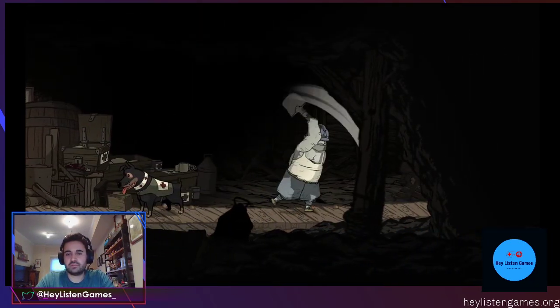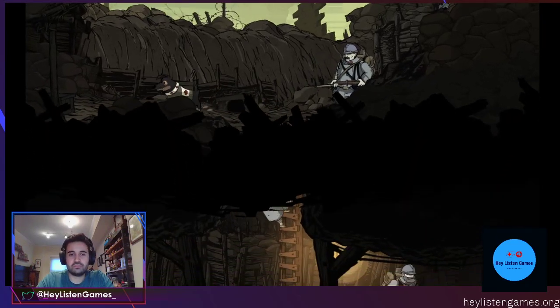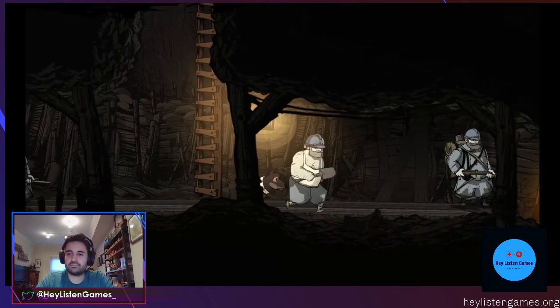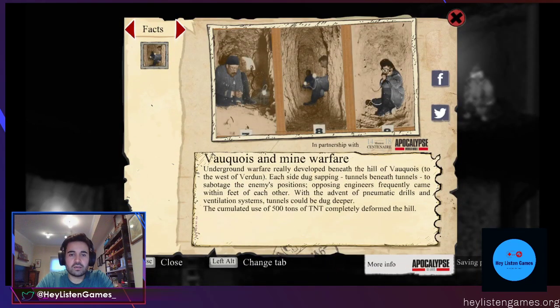SOS. Let me bop some people with the shovel. I guess we're going down. Underground warfare really developed beneath the hill of Vauquois — not pronouncing that correctly. Each side dug sapping tunnels beneath tunnels to sabotage enemy positions. Opposing engineers frequently came within feet of each other. With pneumatic drills and ventilation systems, tunnels could be dug deeper. The common use of 500 tons of TNT completely deformed the hill.